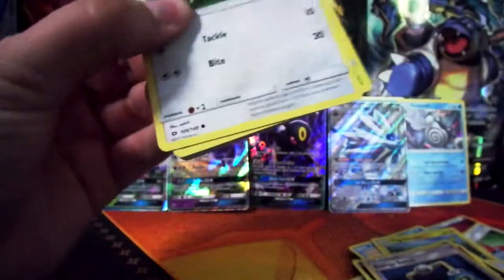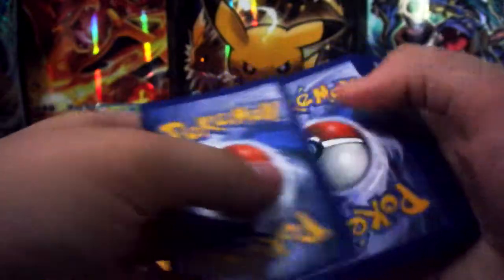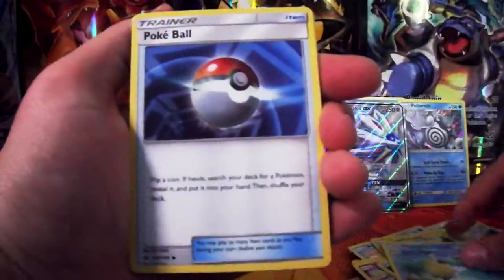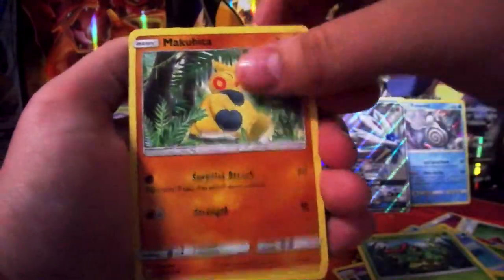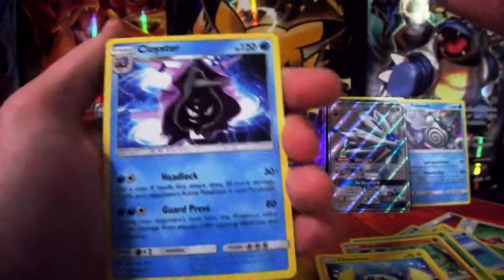I'm going to do a recap of all my holos. Code there for you boys. Okay, so we have Leaf Energy, Pokeball, Hypno, Yungoos, Paris, Caterpie, Chinchoo, a reverse foil Lillipup, and a normal Rag Cloister.